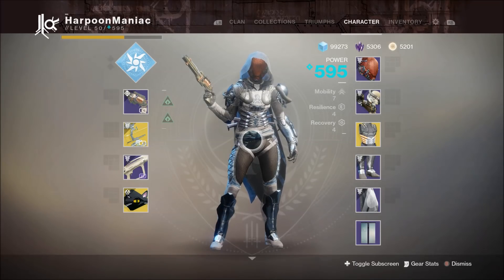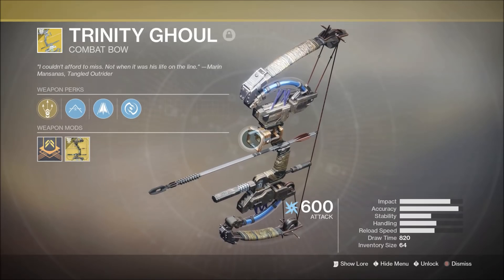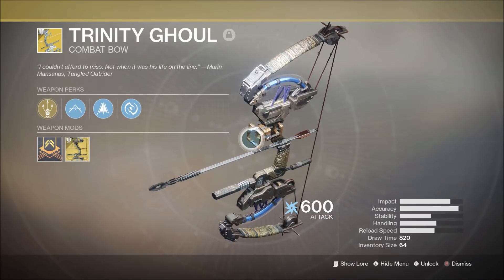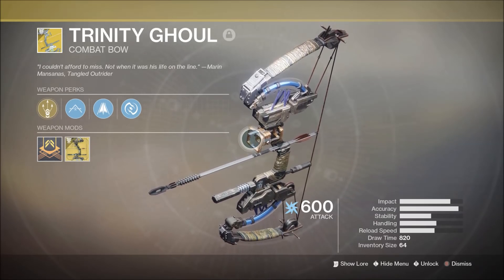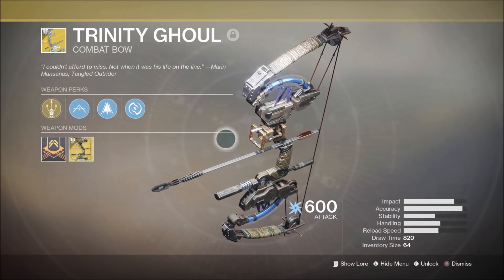Hey, welcome back to another Raised by Wolves Gaming episode. Back with another Destiny 2 Forsaken weapon review - almost time for Black Armory and I finally got the Trinity Ghoul. After a day where I had two exotics drop for me - one an exotic sparrow I already had, and the other a Tractor Cannon I've had for over a year. I was pretty frustrated until I got this one to drop.